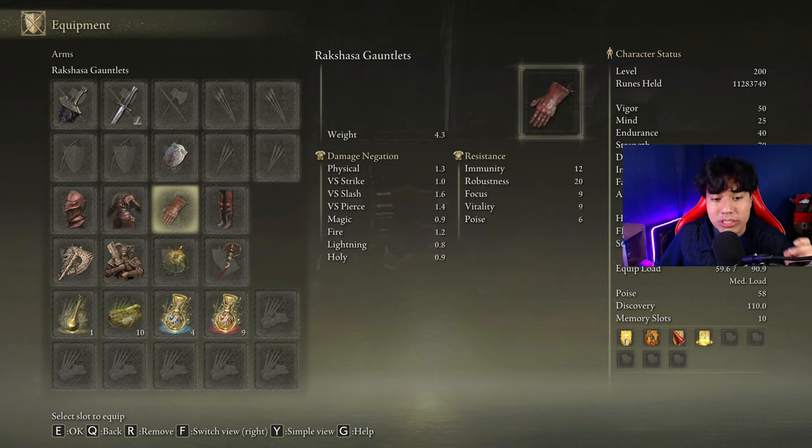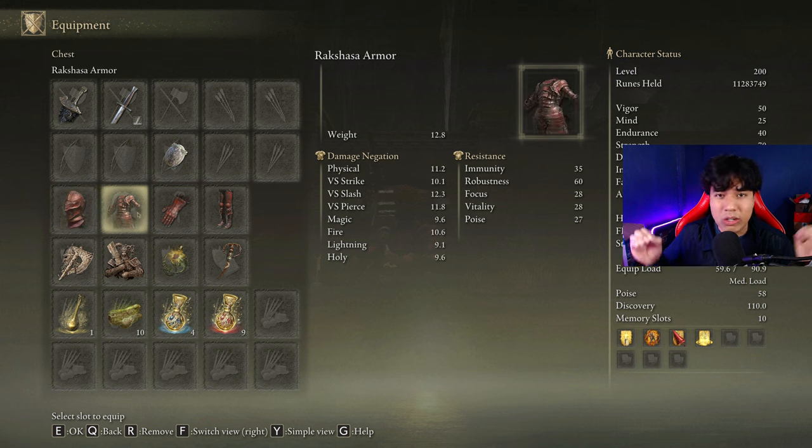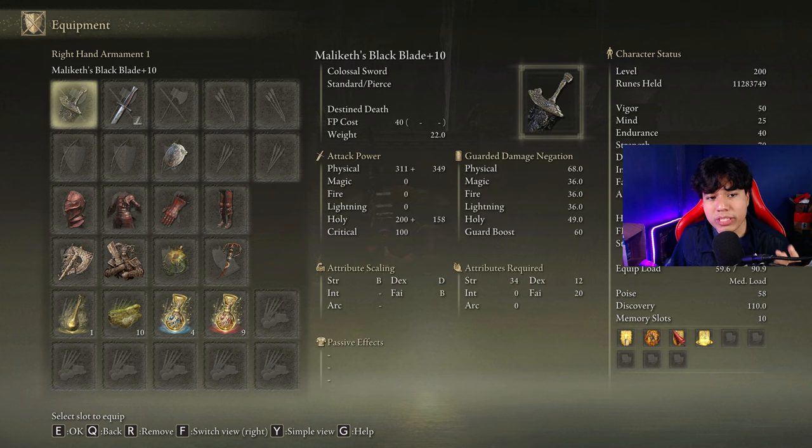I am going to be using the Rakshasa's armor set that will increase our damage by a total of 8%. Remember that if you are tired of using this armor set you can use any other one you find useful, but I really find it necessary this time because we are using a weapon that deals holy damage, which is not the strongest elemental damage in this game. But it's up to you.